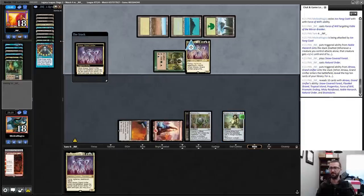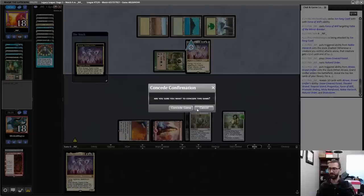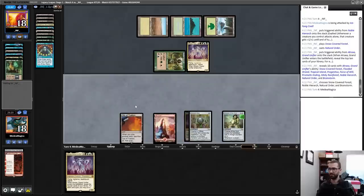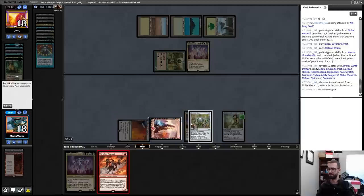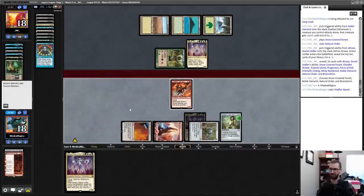My opponent is on a Bant Natural Order deck list. There are Prismatic Endings I am comfortable conceding to. I could draw exactly Sneak Attack, but once my opponent — oh, they just have Force of Will now? Wait, they took Brainstorm? Okay, I guess I can put this into play and pretend like I'm still playing Magic. This is another scenario where the attack does me no good right now.